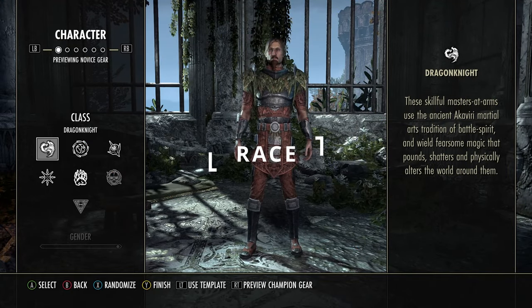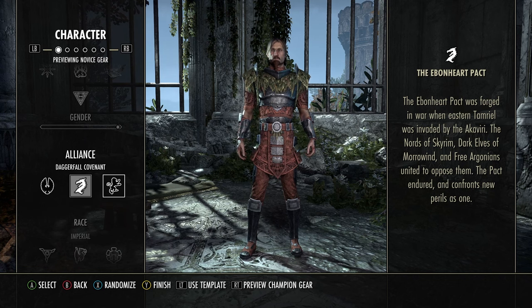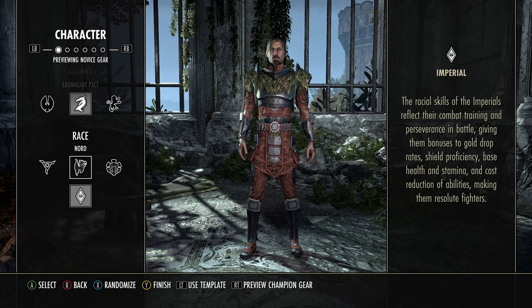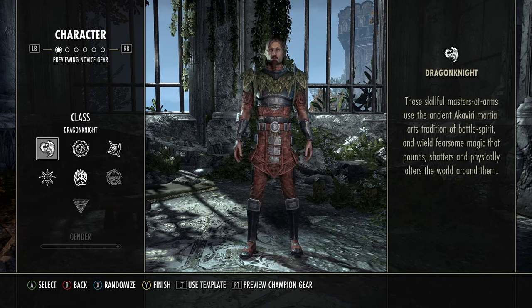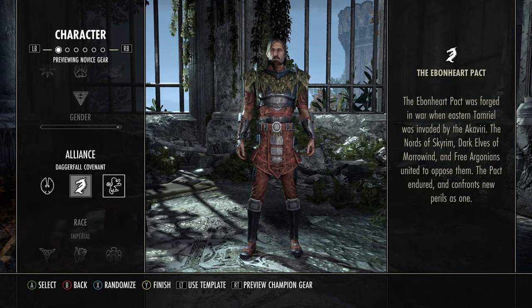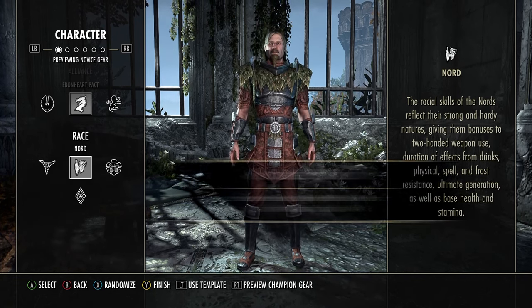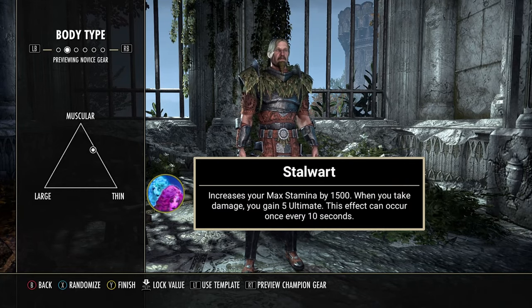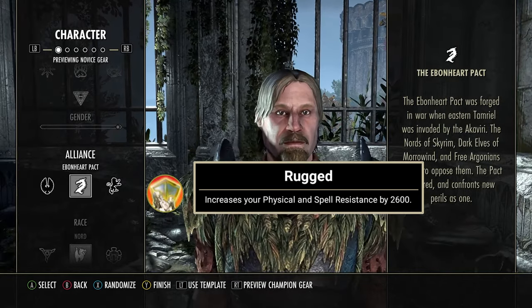Starting off you will need to make your character, as you will have to pick a race for your tank. My top choices for what race to play are Argonians, Imperials, Nords, and Redguards. At the end of the day the race you choose really doesn't matter, as any race can fill any role. I went with a Nord, as they have an increase to max health, max stamina, a little bit of ultimate generation, and an increase to resistance as well.